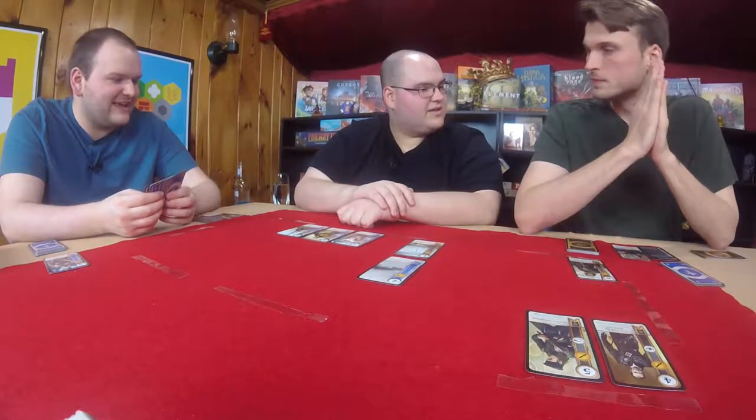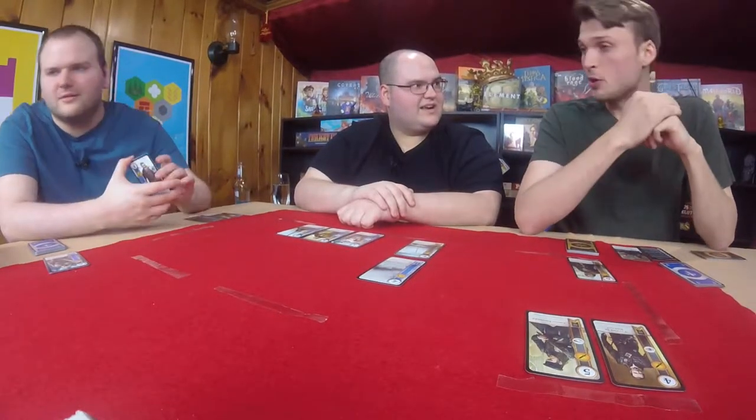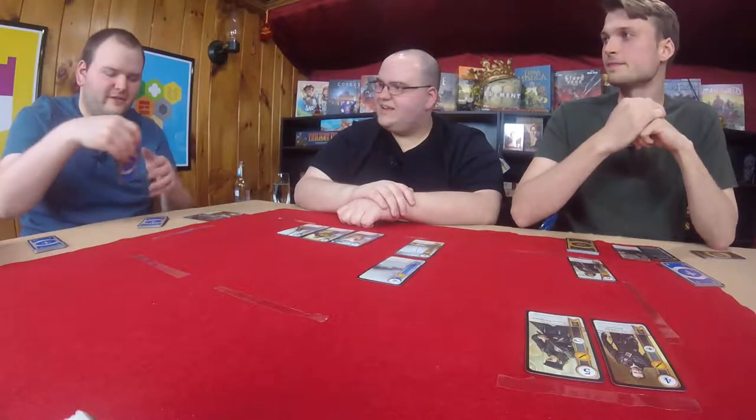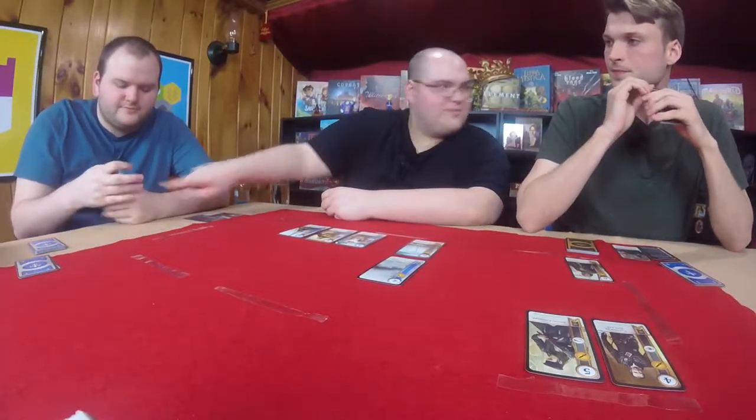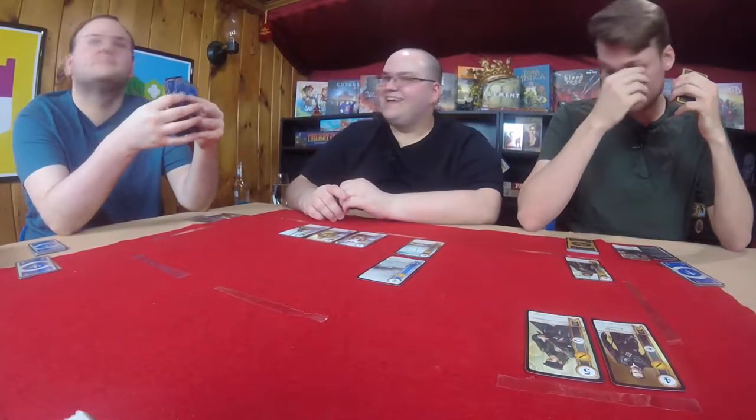I'm using my leader ability — I draw a card from my opponent's discard pile. Graham took one of D's cards back. He doesn't have to play it right away. Now play a card, D — read your cards.